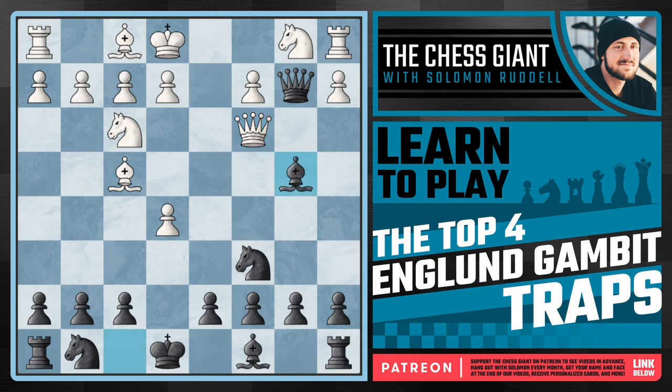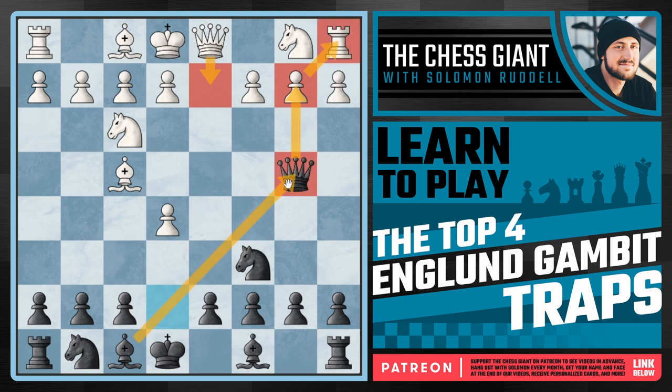With bishop b4 we simply pin the queen to the king on e1. This trap has happened so often in online chess I had to include it. So against queen d2, we snatch off the pawn and win a rook, or if white tries to save the rook we pin the queen. What about bishop d2? In that case we again take on b2.